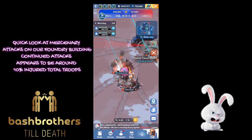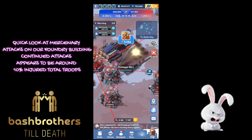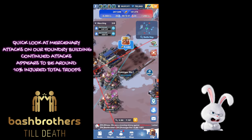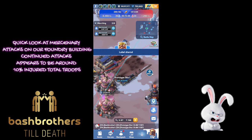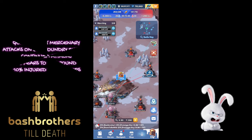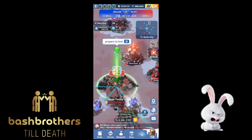Let's look at mercenary attacks — they're basically equivalent to 10% injured total troops, which is pretty big because they attack quite often. When it's going down, it looks a lot like the Sunfire Castle turrets, and you guys know how bad those hurt. The same thing is going on in the Foundry battle, so think about keeping that mercenary camp protected.